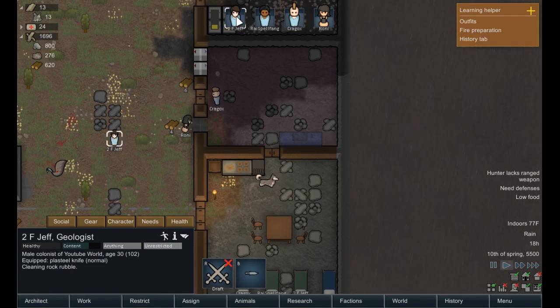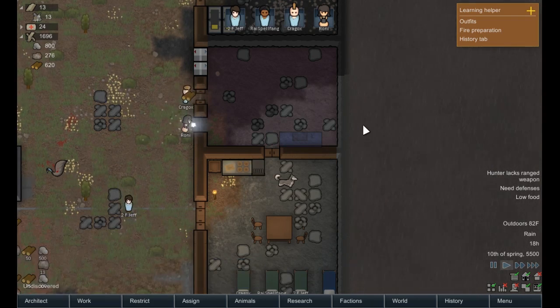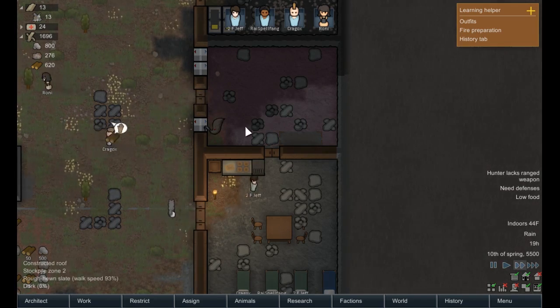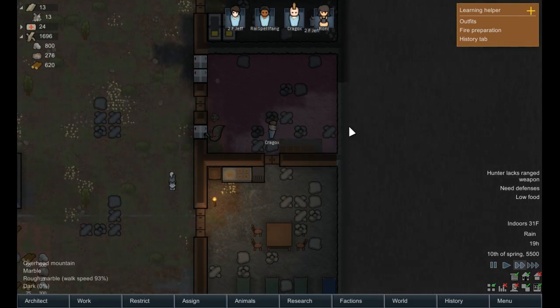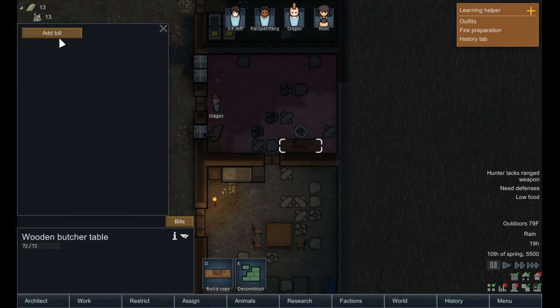Roni, what are you working on now? Building a cooler. Kraygox, you should also be doing that — yep, you're going to do that. It's all working out as planned. Don't eat the emu please. Kraygox is going to build this. We're going to add a bill here — add a bill to butcher a creature, do forever. That's going to be at the top of the list. Don't butcher human-like corpses.